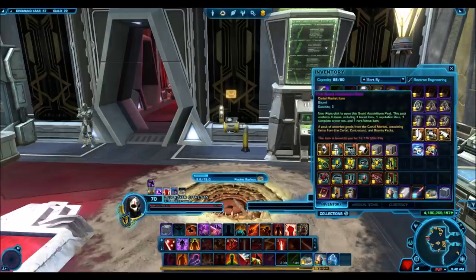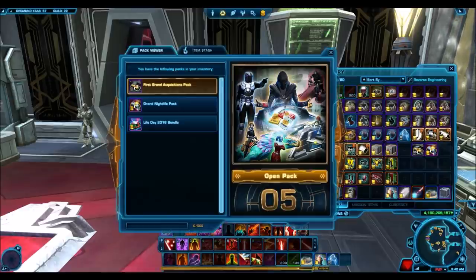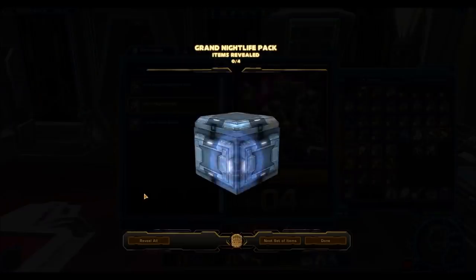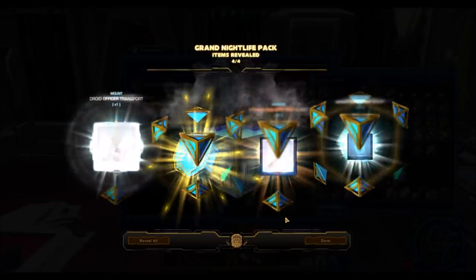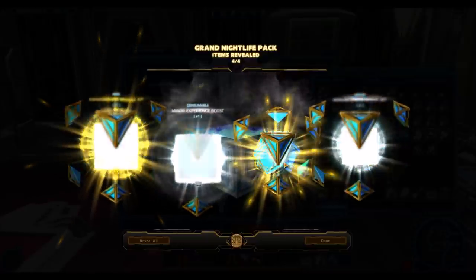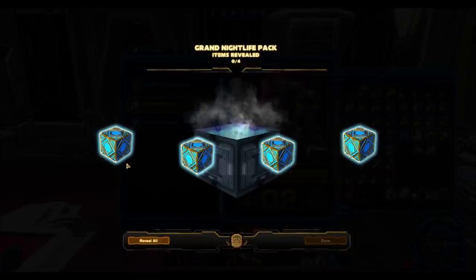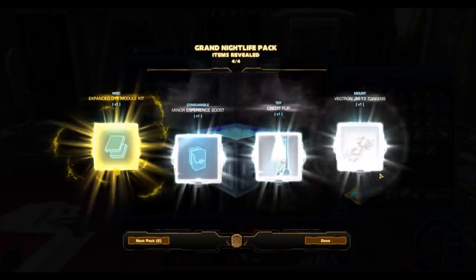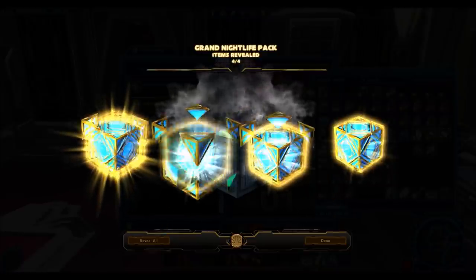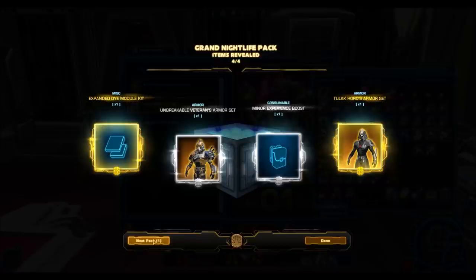One of the reasons I'm even opening the Grand Acquisitions Packs is because a lot of you might be thinking, since I looked at the Grand Nightlife Packs in such a positive light — it had amazing RNG. The Grand Nightlife Packs basically guarantee you an armor set. Let me start opening them. It also gives you an expanded die module kit, which is a guaranteed thing that sells for a million credits on the GTN. And as you can see, we're going to get a gold item here — it is the Dathomir Rancor. A gold mount right off the bat. And we got another gold: two Log Horde armor sets and a Dathomir Rancor in under five packs. That is insane.